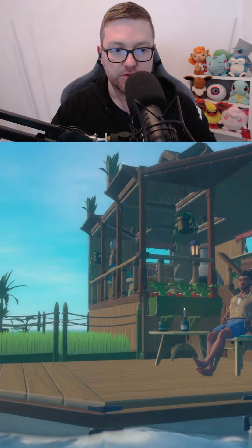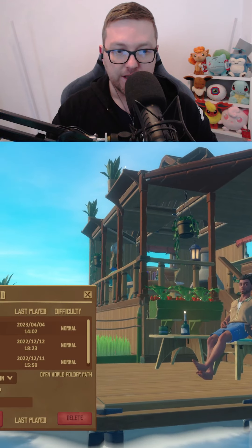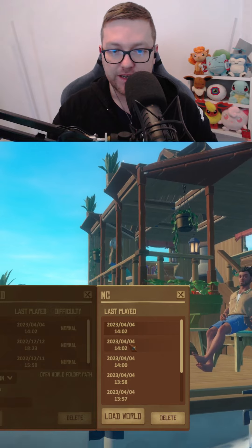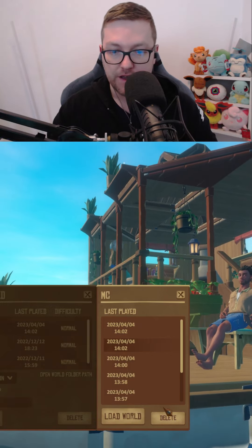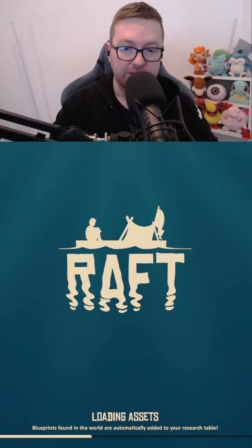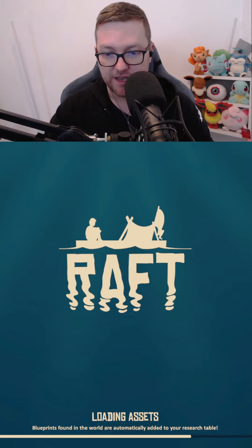Then you want to go to Load World. Click on the world you want to load, go to World Backups, and make sure you click the second from the top. Load that world, and you should have the item still in the chest and in your inventory at the same time.